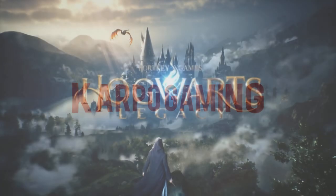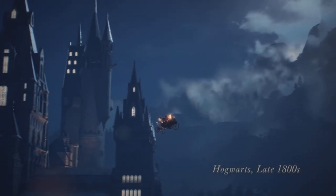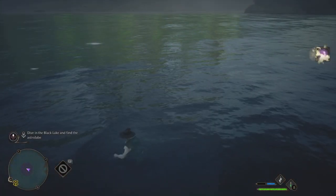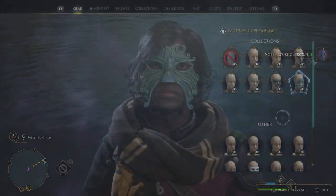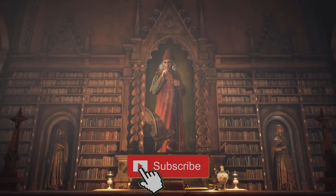Hey, what's up everybody? Welcome back to Carpo Gaming and another Hogwarts Legacy video. Oh boy, do I have a good one for you today. Doing this side quest called the Lost Astrolabe will not only get you a ton of loot, it will get you one of the best looking masks that I've seen since I started playing. It is going to be yours today and I'm going to walk you through step by step.